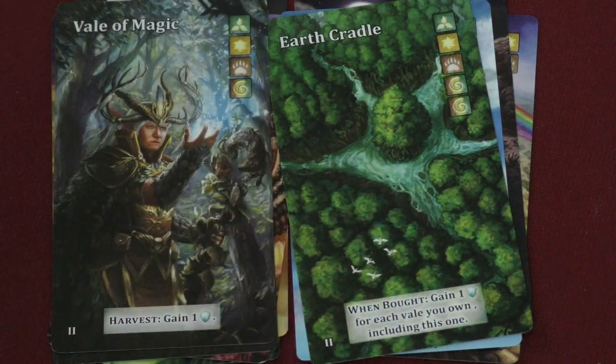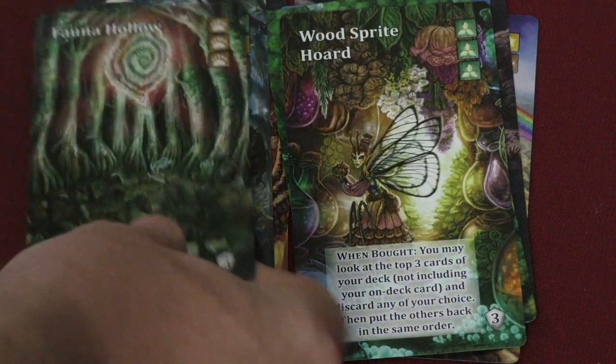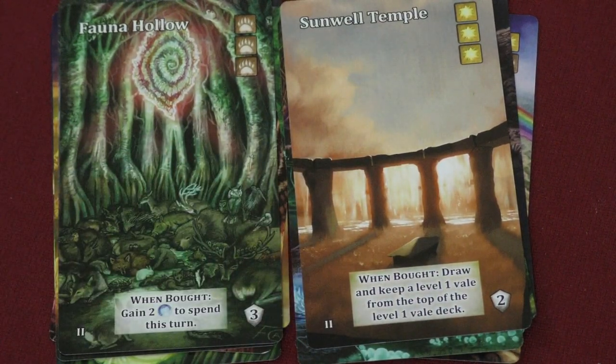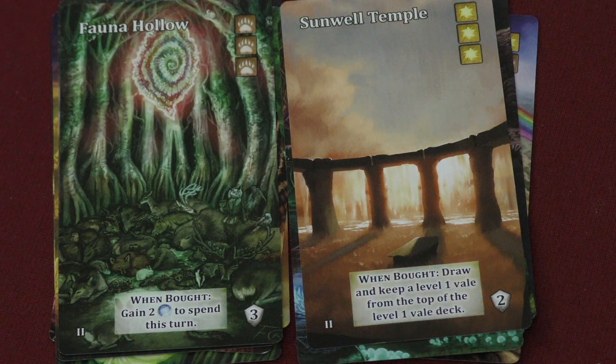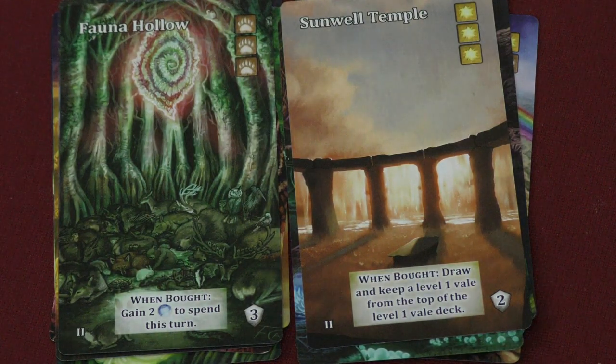Among the level two veil cards, one is worth five points, another gives one point for every veil you own including itself, and there's a nice harvest one. The Veil of Magic — which is what the set is named after — is here. Another gives you two to spend this turn when bought, and one lets you draw and keep a level one veil card when bought. Most of these cards are one-of, but some are two-of, and all are shuffled into the regular deck.